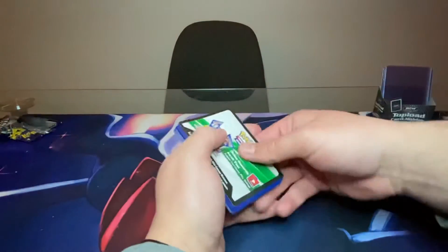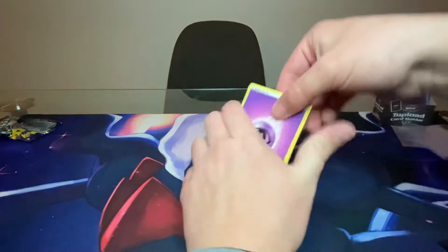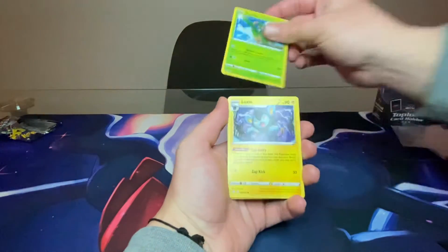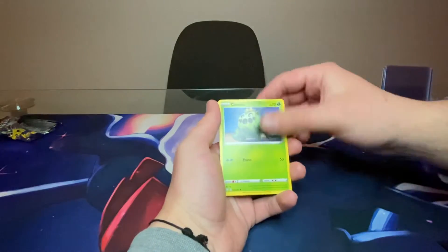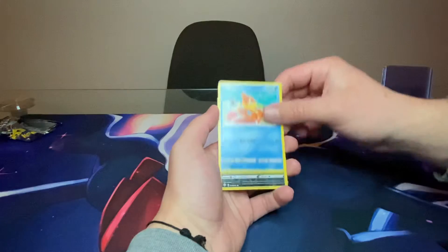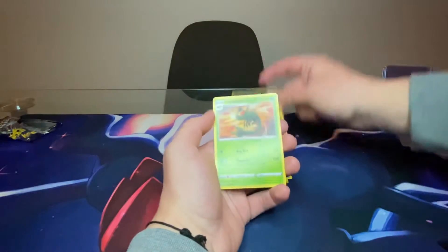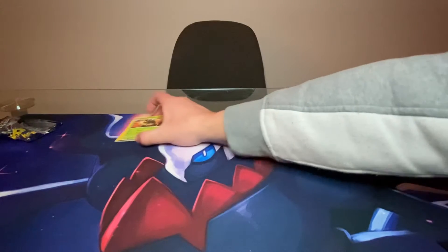First pack - can we get some first pack magic? Code card off the side, four from the back. And we got Psychic Energy, Tropius, Luxio, Luxio, Luxio, Junetrainer, Cacnea, Q-Fent, Eevee, Weezil, Reverse Hollow Spinarak, and Yan Mega. And again, Yan Mega. No hit in pack number one. That is okay.